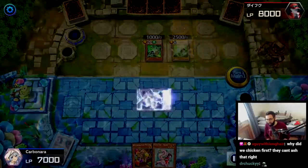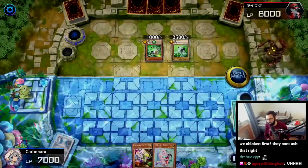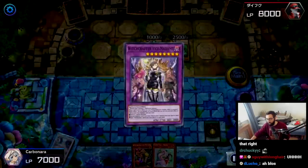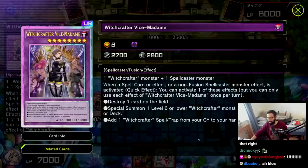What does this deck do through two hand traps? Well, let's find out. We're going to activate the effect of Metal False Fusion in the graveyard and draw into Magicalized Fusion, which is a miracle fusion for any spellcaster, and it's going to special summon Witchcrafter Vice Madame.